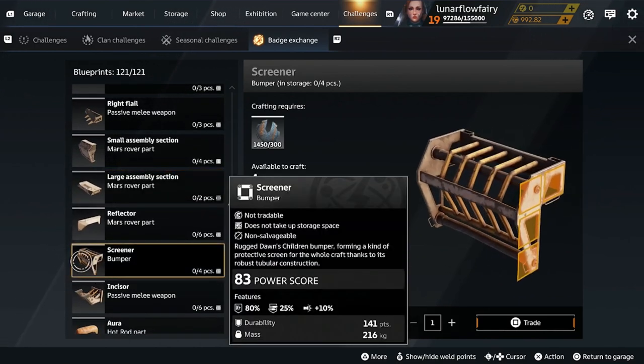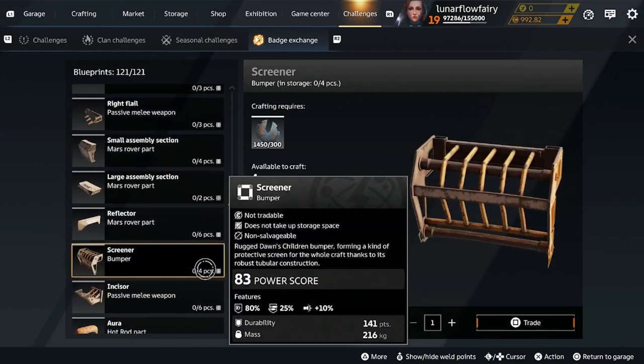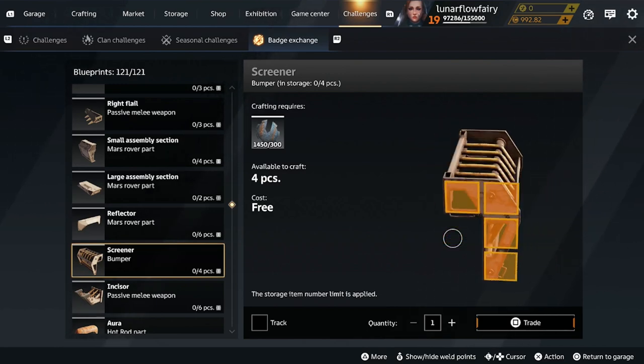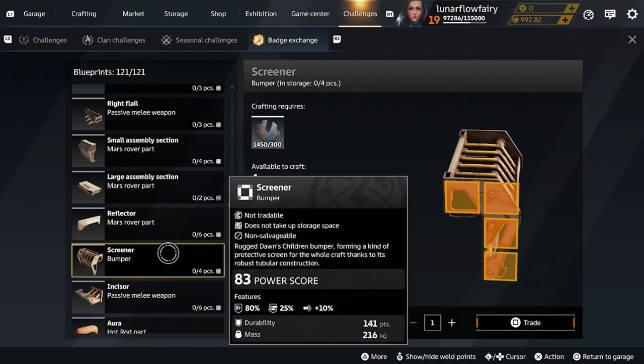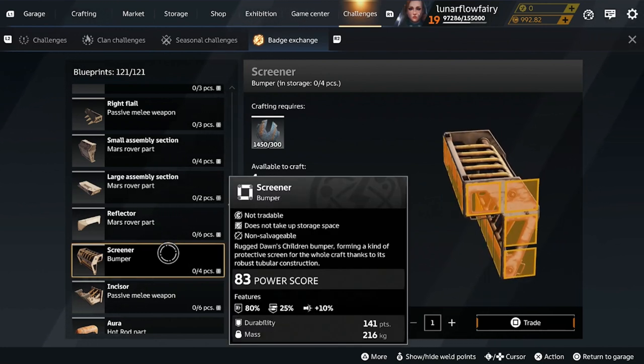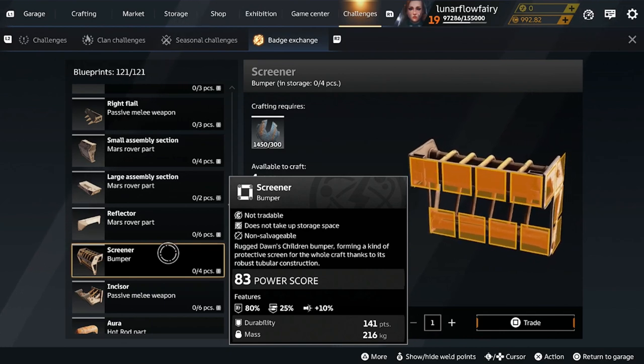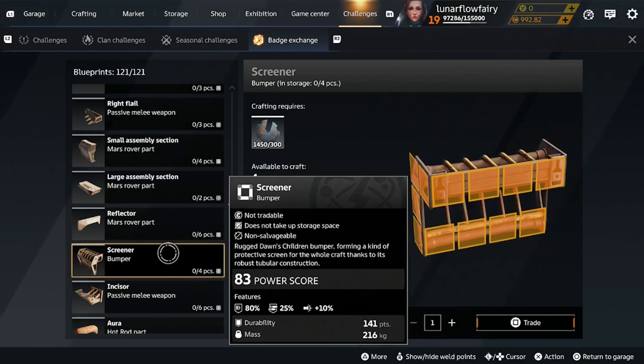The screener bumper is probably one of the best bumpers in the game for how you can place it and mount things to it. It's got a lot of really interesting mounting points and great features. It has very high durability to mass ratio — it's actually a really good ratio. I'd probably pick this up first. If you can pick up any bumpers, probably pick this one up first.